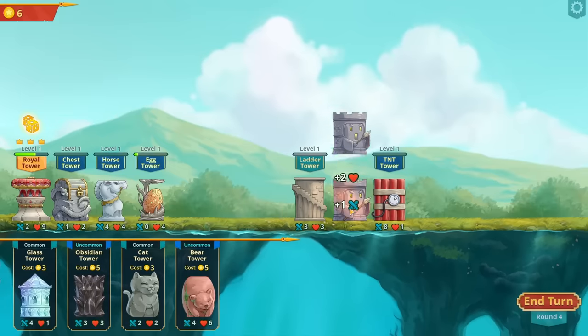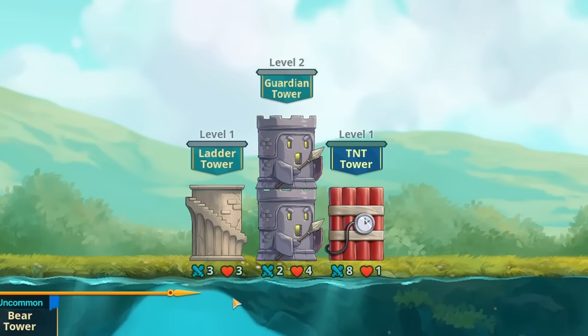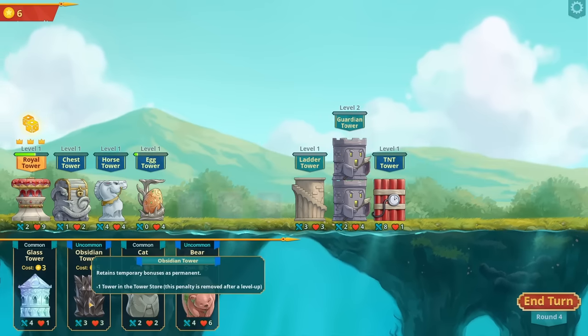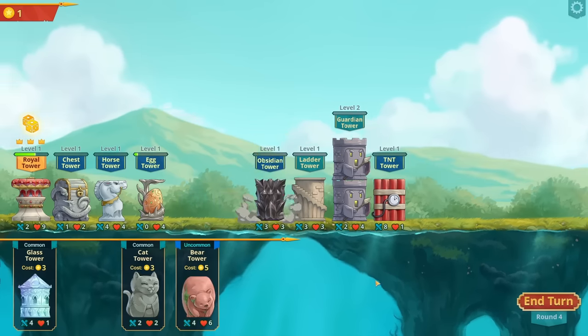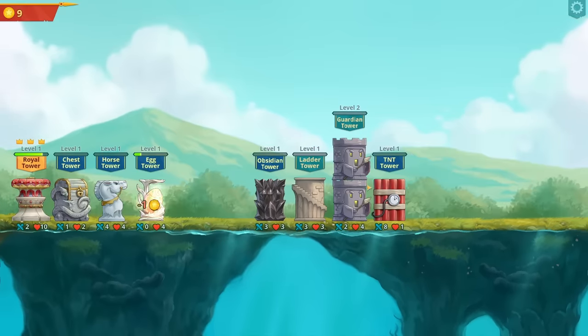Now we can get another guardian tower - so that's level 2, which is just two stacked on top of each other. This obsidian tower gains temporary bonuses permanently, and because the guardian tower is giving temporary bonuses I think that's worth having. But we might not see that for a while because the guardian tower hasn't even seen any action.